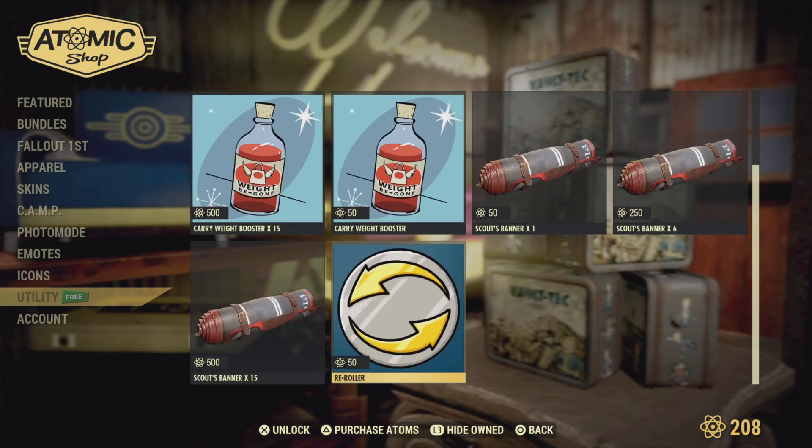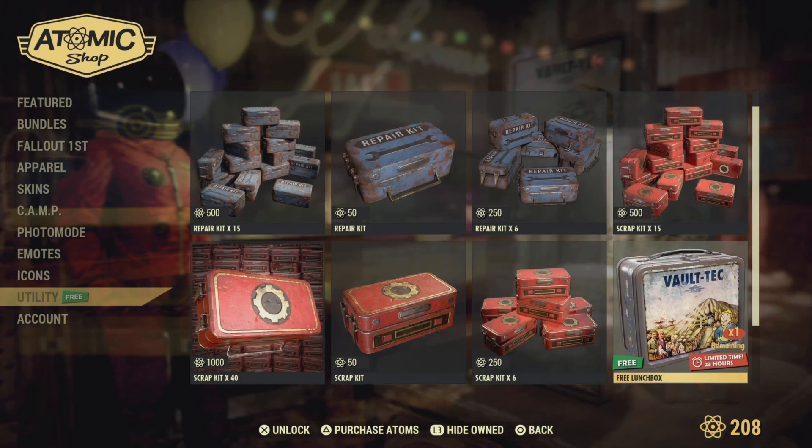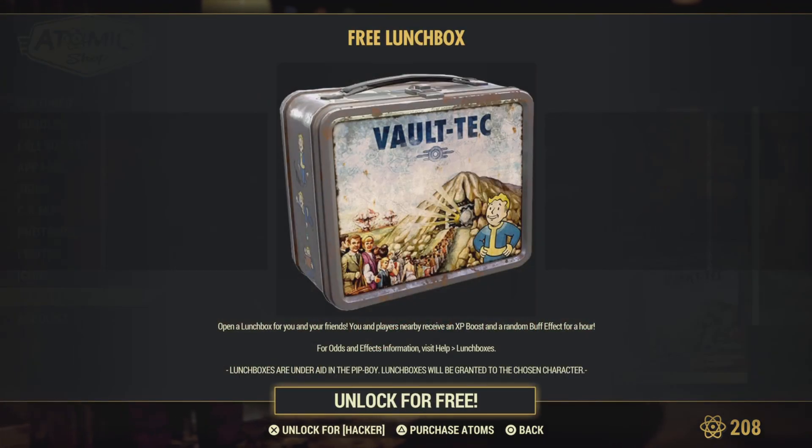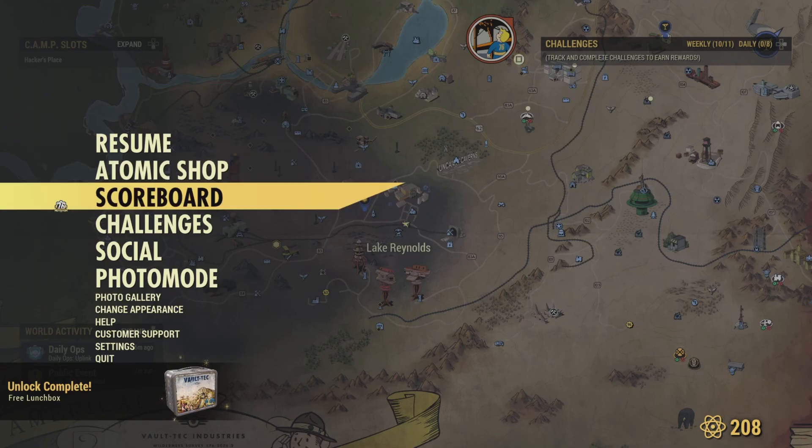The free item of the day — let's see what we got. There it is: a free lunchbox! Use that before you do any event to get some buffs. Now let's go check the dailies.